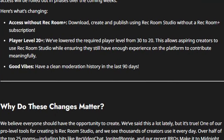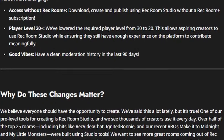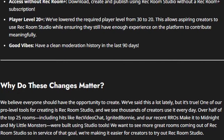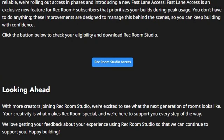You must also have good vibes — meaning a clean moderation history in the last 90 days. They believe everyone should have an opportunity to create. Over half of the top 25 rooms, including hits like Rec Video Chat, Ignite and Bonnie, and recent RROs like Make it to Midnight and My Little Monsters, were built using studio tools. They want to see more great rooms come out of Rec Room Studio. Access is rolling out in phases. If you don't have publish abilities immediately, keep checking back as they add more creators. You can still download Rec Room Studio and get familiar with the tools while you wait.